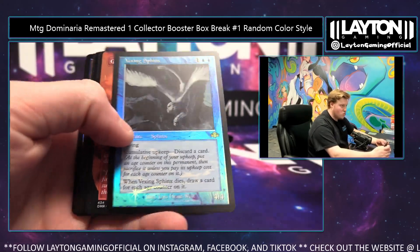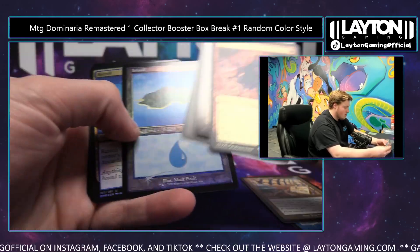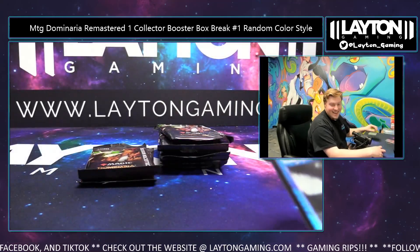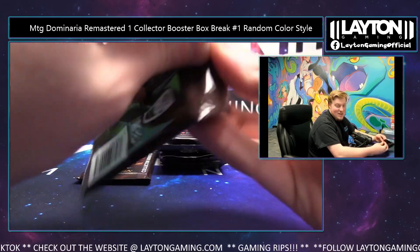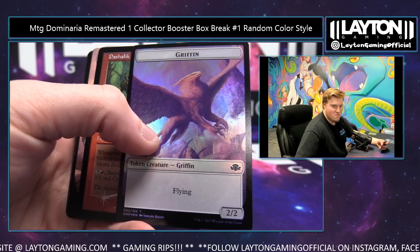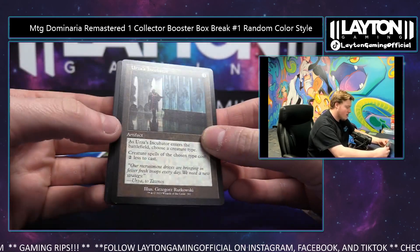Vexing Sphinx going to blue, there you go. Grim Lavamancer red, borderless. Urza's Blueprints on the artifacts and another Grim. Terror, that island. Blue and black is definitely nice — that is without being said. But hey, once again this is a five-spot break so you have a forty percent chance with one spot to grab blue or black, so that's pretty dang good — definitely not terrible odds.